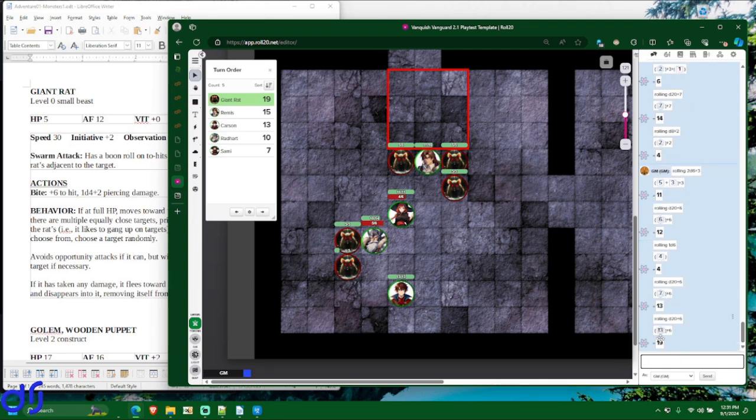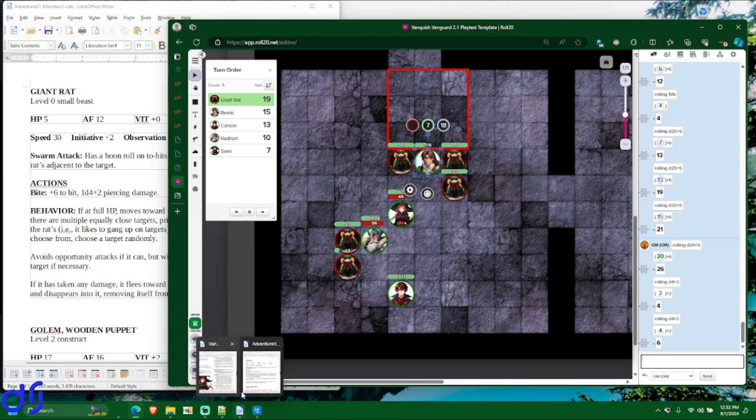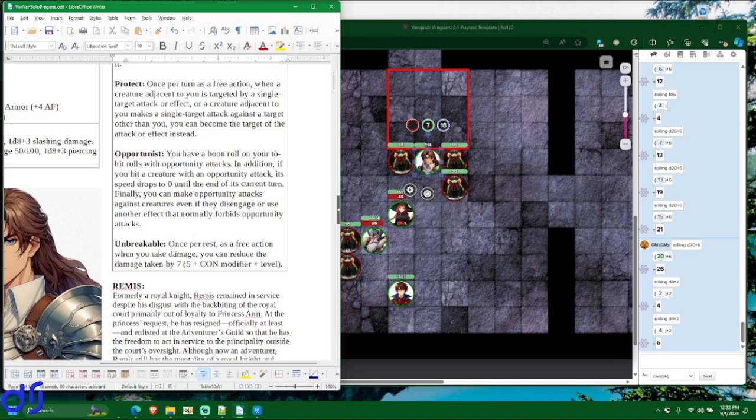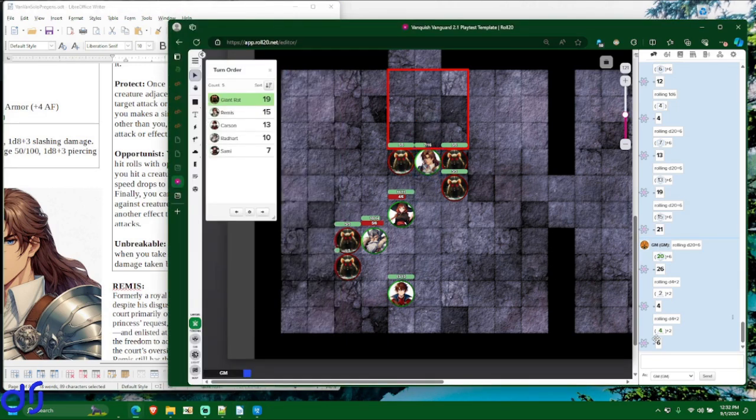The first rat hits thanks to flanking — 13 would have missed but the boon roll gives 19. Second rat also hits. Is it a crit? It is a critical hit — he's probably going to want to use Unbreakable. The first hit does 4 damage to Remis. The critical hit doubles the damage: instead of 6, it does 12, which would drop him to 0. This is the perfect time to use Unbreakable — reducing 12 by 7 leaves 5 damage instead. He survives with 2 hit points. If the next rat hits, he's going down.